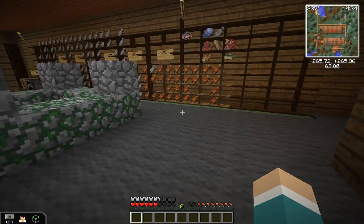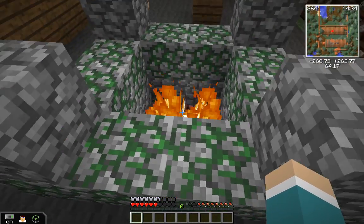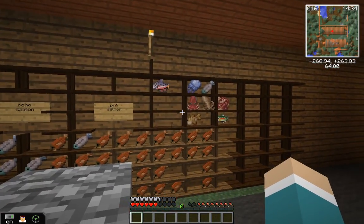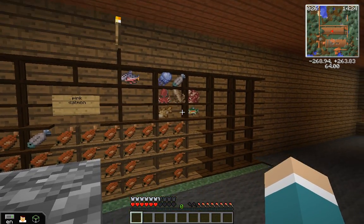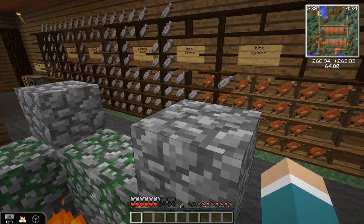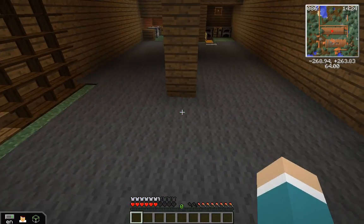And then we have our fire to keep us warm. And then right up there we have random stuff — we have like squid, octopus, calamari, that kind of stuff.